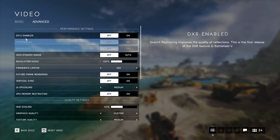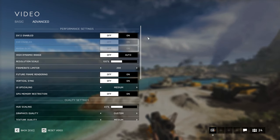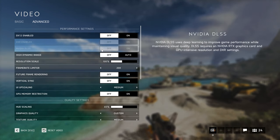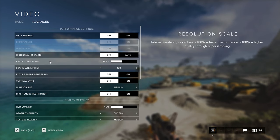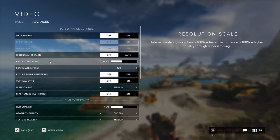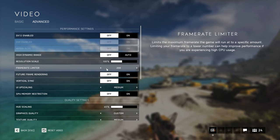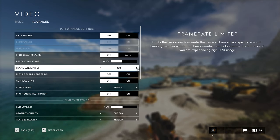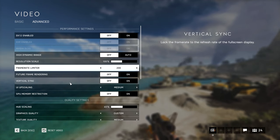This is something I changed recently — DX12 is enabled. DXR is off, NVIDIA DLSS is off, high dynamic range is off. Resolution scale is at 100% — I could go 120% or 150% but I prefer 100%. Frame rate limiter I set to 200, because with a high-end GPU even though my monitor is 144Hz I go for 200 to get more headroom. Future frame rendering is off and vertical sync is off.